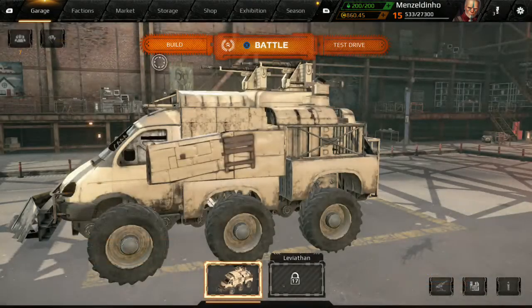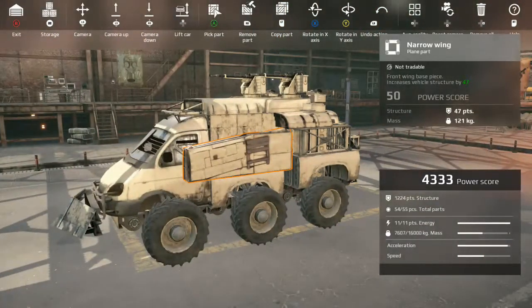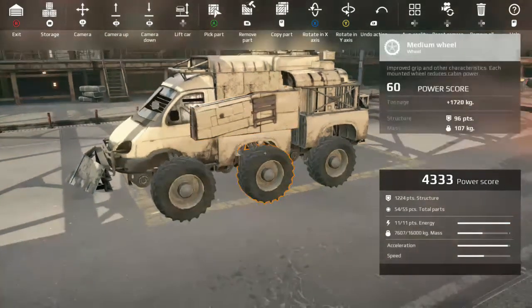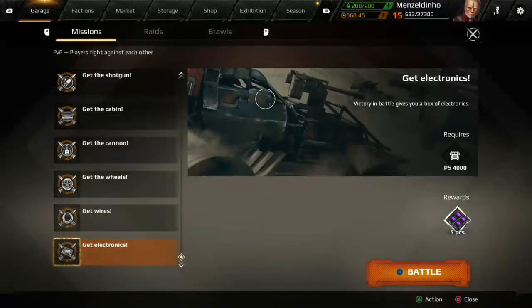Let me go back to the build menu for a minute. You can see the power score there — 4333. Each part grants your power score: that narrow wing gives me 50, the cabin gives me 250, the gun gives me 555. You will be placed in a match against someone of similar power score, about 500 give or take. If you bulk it up but have weak weapons with a high power score you're not going to do well, so keep your power score in line with your weapons.